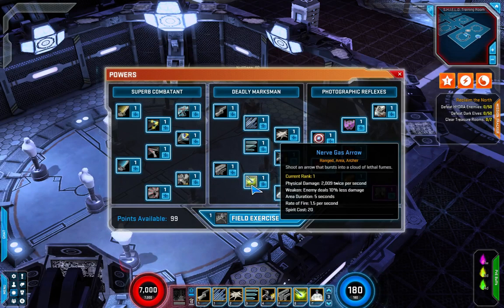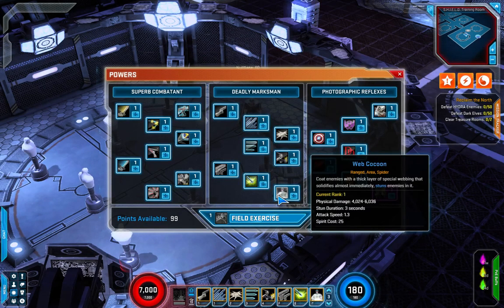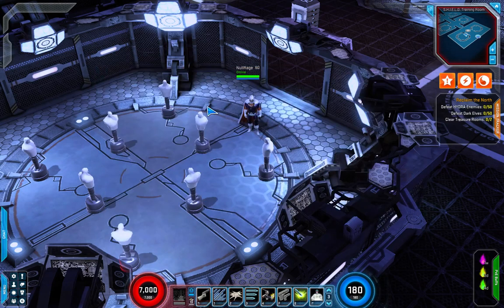It's a very good attack that I use a lot on my Taskmaster on live. Next up we've got Web Cocoon — coat enemies with a thick layer of special webbing that solidifies almost immediately, stunning enemies in it. Physical damage, stun duration of three seconds, attack speed of 1.3. Another very familiar skill.